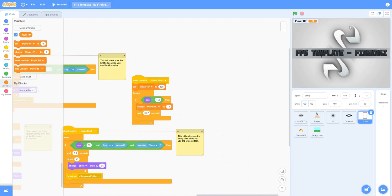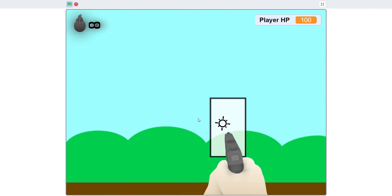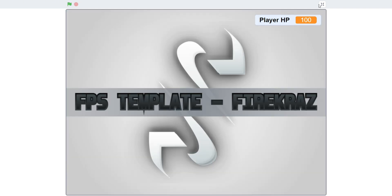Now let's move the Player HP display because it's covering up the grenade UI. As you can see, the grenade UI is no longer covered but you still have the Player HP showing. Thank you guys so much for watching — make sure to like, subscribe, and comment the link to your Scratch game that you made with my template.